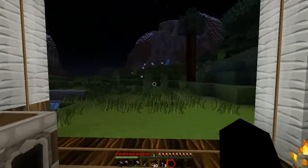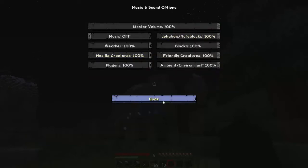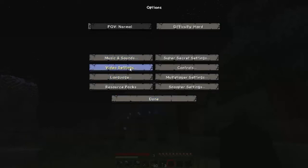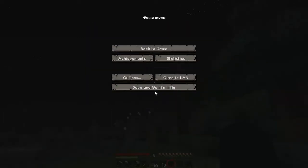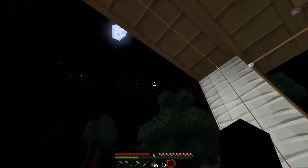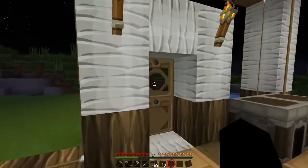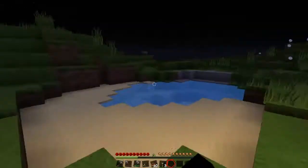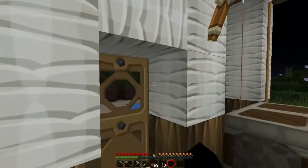So last time we were here there were no mobs. I went into the options and set the difficulty to normal. Seems like there's nothing going to happen — yeah, everything's fine. There's not one single mob at all. I can run free. But mobs are enabled finally!